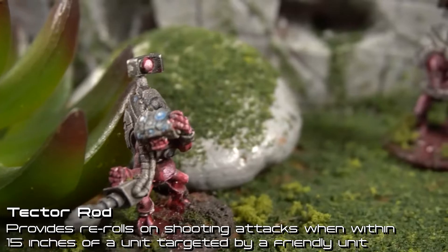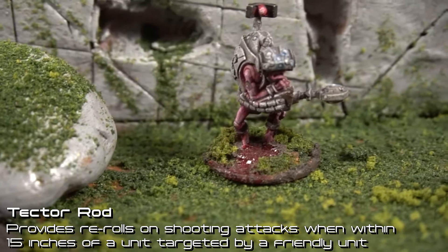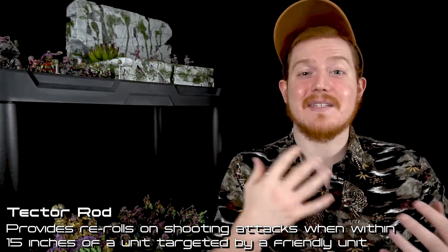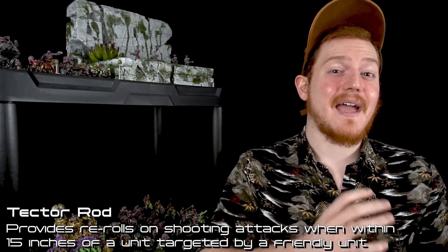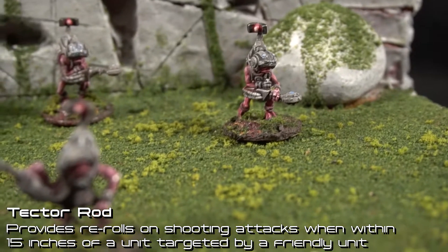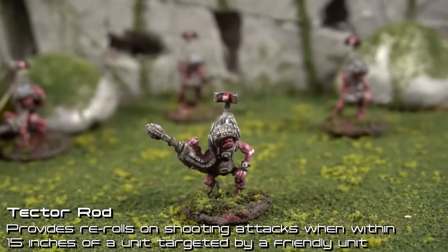You don't need any actions when you're armed with the almighty Tector Rod! Each Tectorist is armed with a Tector Rod, which has a super interesting effect. When a friendly Gar unit targets an enemy unit with a shooting attack and there is a Tectorist within 15 inches of the targeted enemy unit, the shooter gets a reroll as if they had a spotter drone. This is a big deal with Gar because most of their units don't have that many actual shots coming downfield, so you want to make sure you're making contact every time you shoot. And if you're running Gar Outcasts, which do have a lot of volume fire, you'll probably also be running plasma lances, which makes this reroll invaluable.